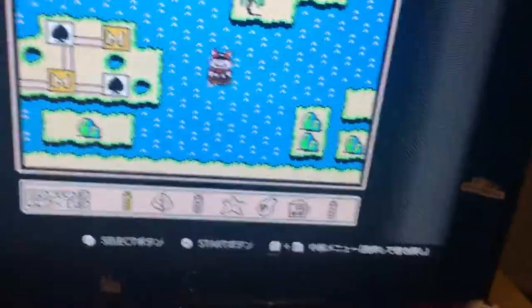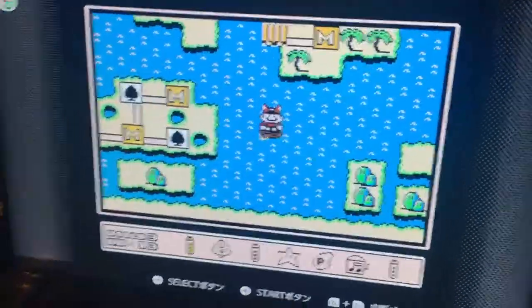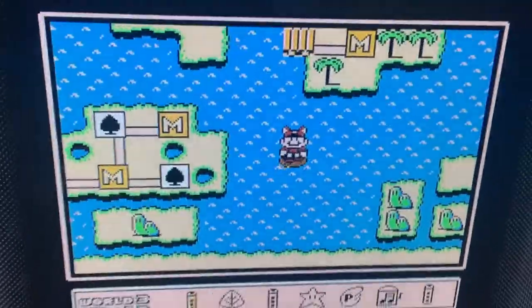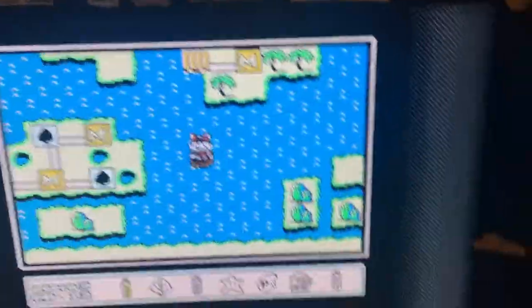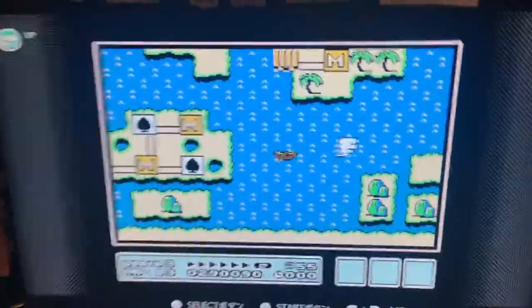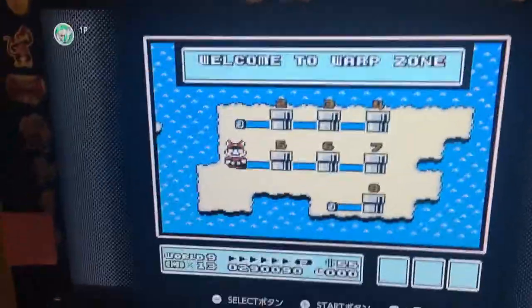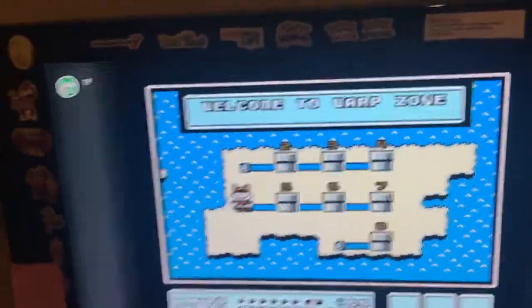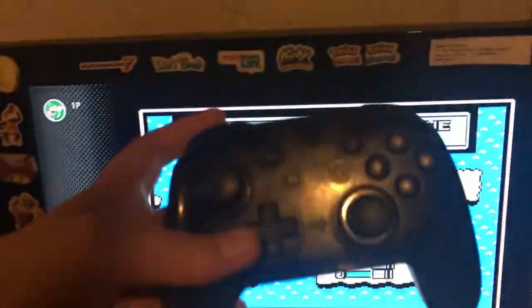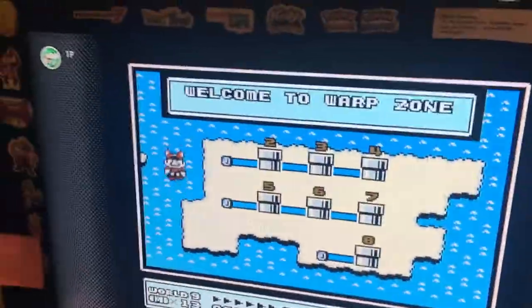by the way, and then use a warp whistle — you can get two of them in world one and the other in world two. Watch closely: as you see, I'm on the warp whistle island. Watch what happens when I press left.